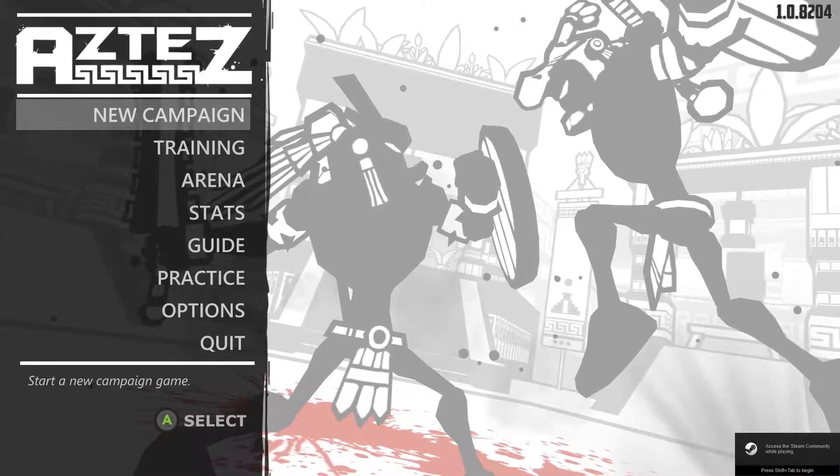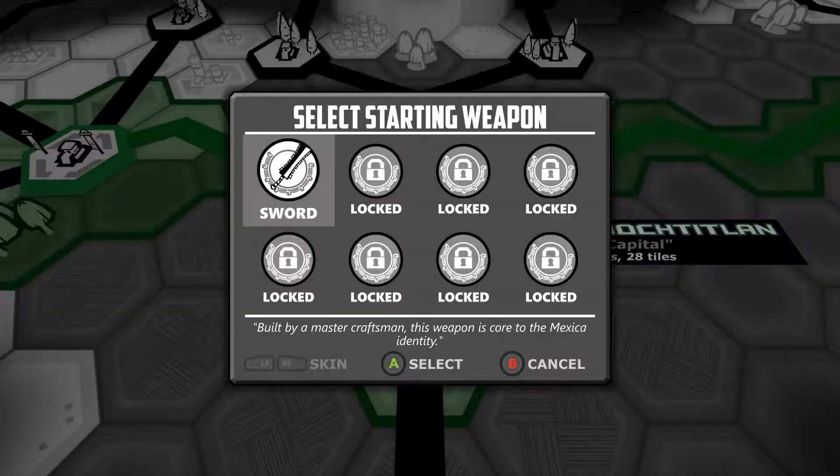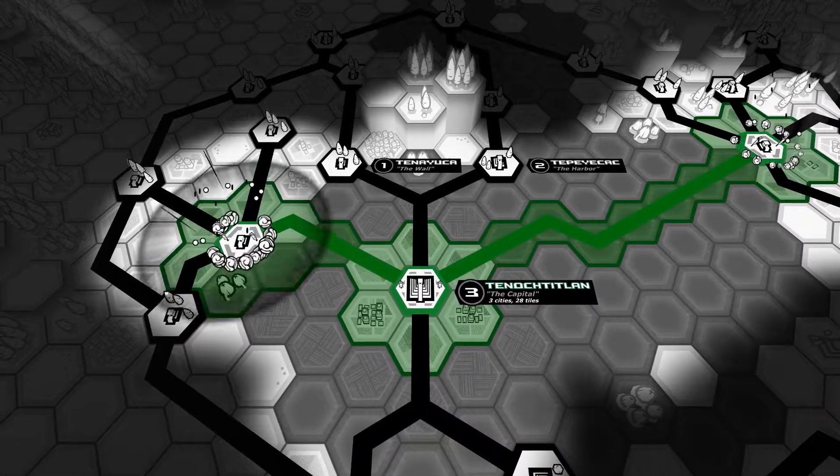Hello and welcome to Family Games Recommends Aztez, a unique mashup of a 2D arena brawler and a board game, developed by Team Colorblind and released on Steam in August 2017. For disclosure, I received this game for free.